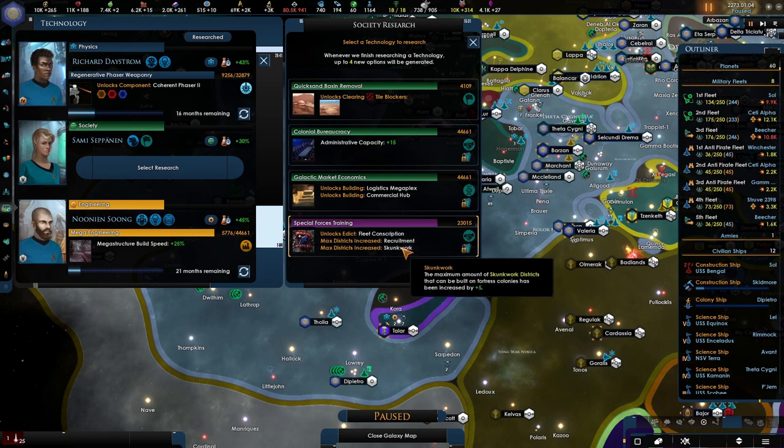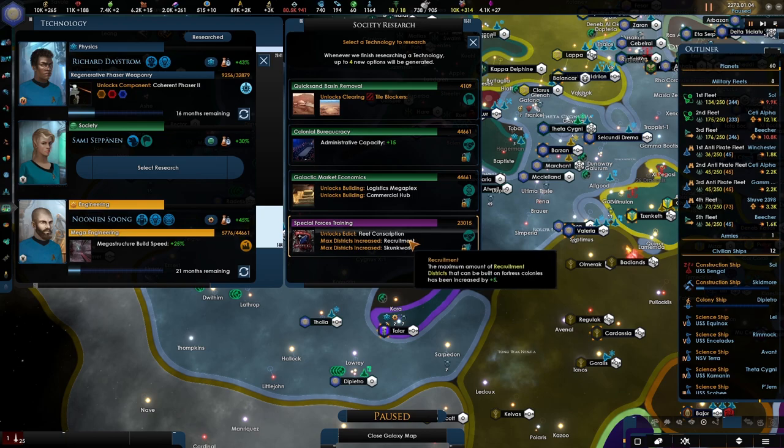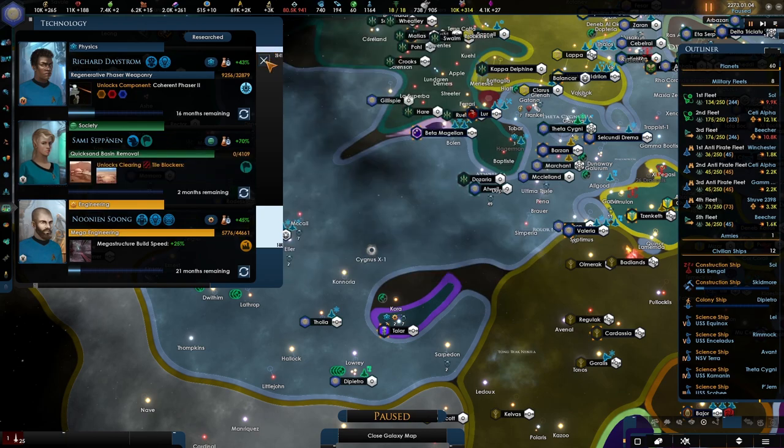Recruitment. Fortress colonies can be increased by 5. Fortress colonies can be built on fortress colonies. Well, we'll go with the tile blockers. Fortress.